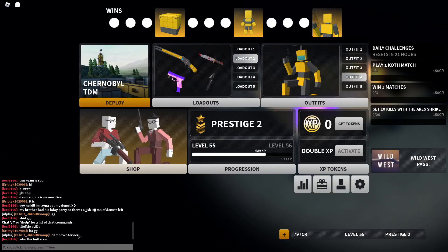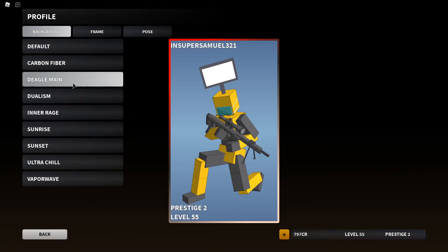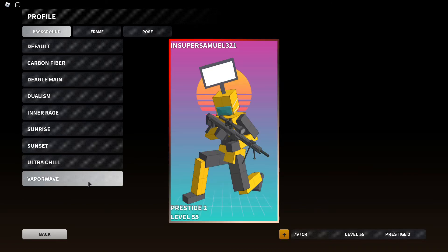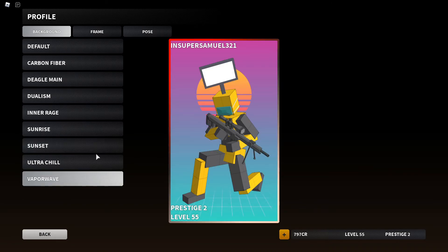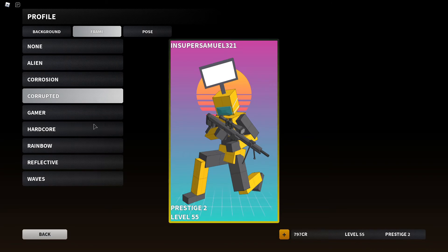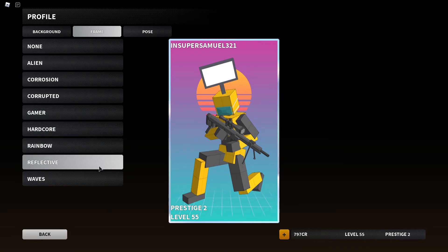One thing I love is whenever you click that little profile thing in the bottom right corner, this comes up — look at this! Backgrounds like Dualism, Inner Rage, Sunrise... this is the best thing ever. I'll probably have Vaporwave — Vaporwave is pretty cool. And then the frames — you can change the frames. They've added so much more customizability in this game, it's insane: Gamer, Rainbow, Reflective Waves.